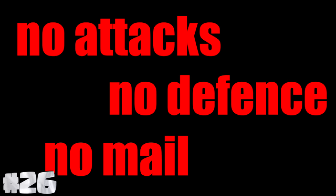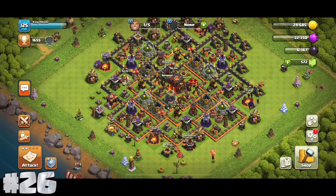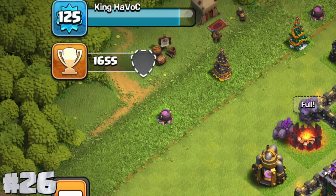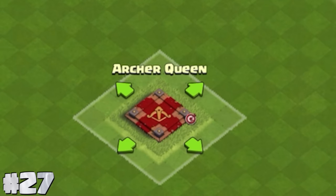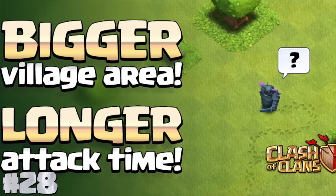If you haven't attacked, or gotten attacked, or received no mail in a while, the button responsible for showing you those things will just flat out disappear. It's like use it or lose it, you know? Every time you move a building, the grass under it comes back in a different pattern every time.